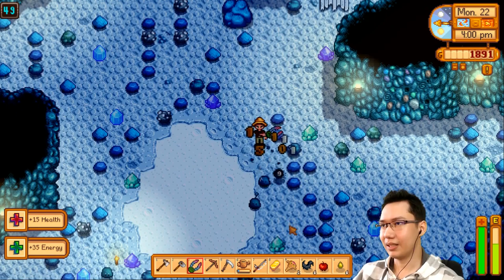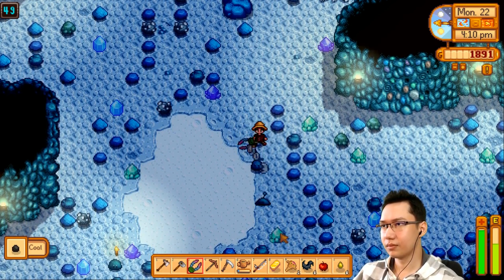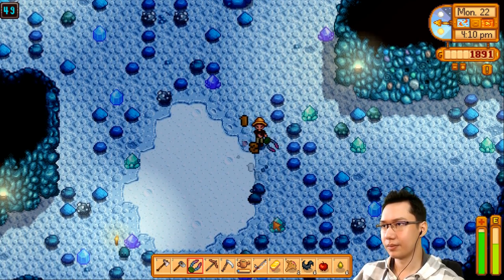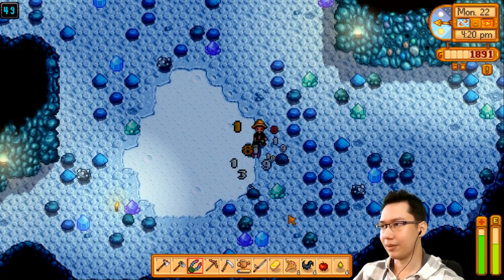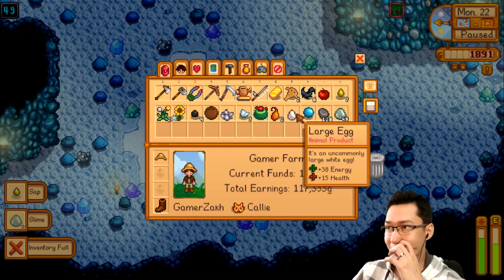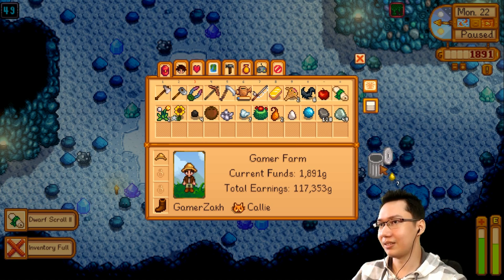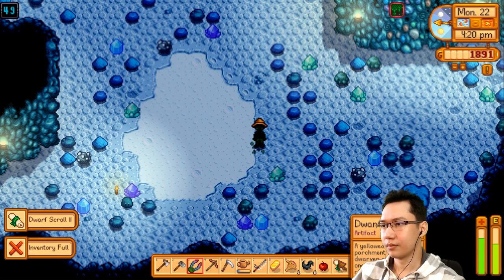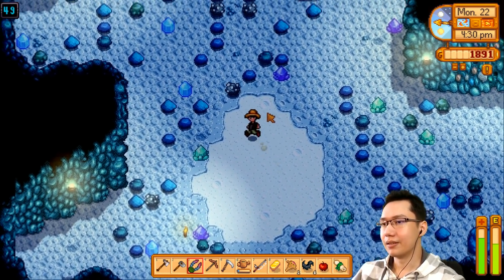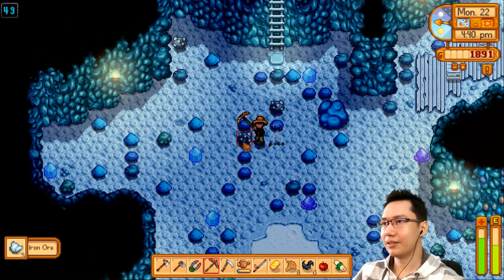I gotta clear out my inventory for that. We got a gold bar! Killing these things is definitely worth it for the chance of getting a gold bar. That's another dwarf scroll — dwarf scroll two, we've already gotten that one before. Let's grab some iron ore while we're here.